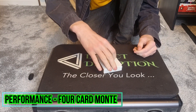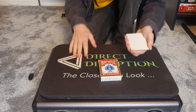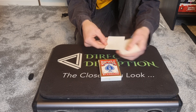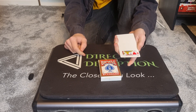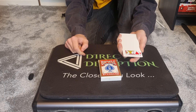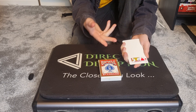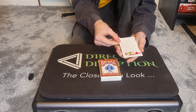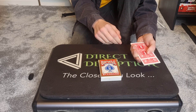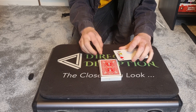We're going to begin by showing that we have some cards here and all of them are blank, as you can see, except we have one Jack of Hearts. The game — this game is called Four Card Monty. We're going to be using the Jack of Hearts and these blank cards, and you're going to be trying to keep your eye on the Jack of Hearts.